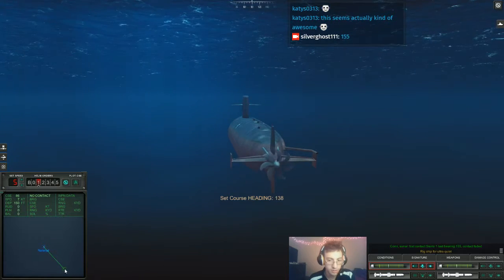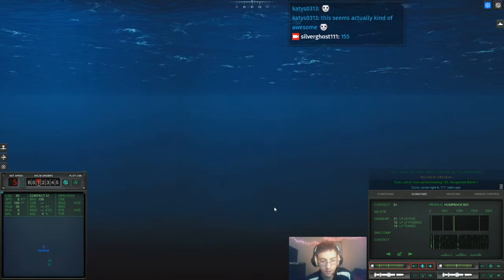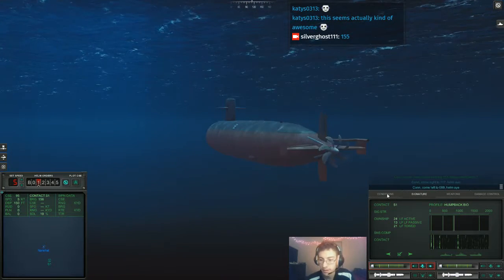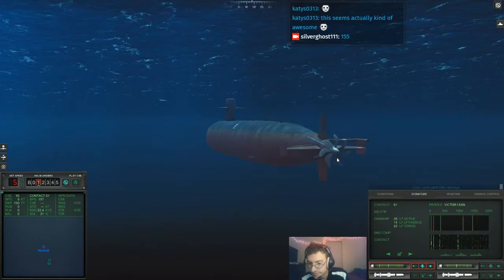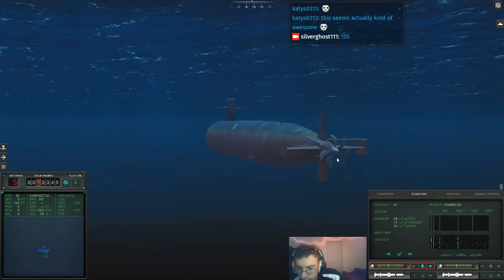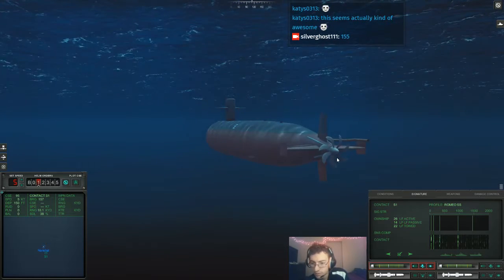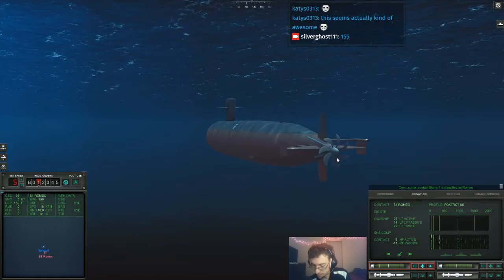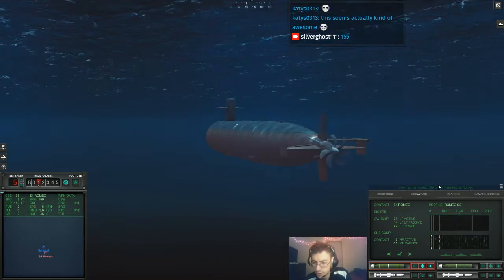We are not heading in the right direction - come right. Con sonar, new contact. Come right two one one seven, helm eye. All right, Sierra one - no idea what it is actually. Chat, what do you guys think? It's either a Romeo or a Foxtrot. I think it's a Romeo. Con sonar, Sierra one is classified as submerged submarine. Here's Foxtrot's lines, here's Romeo's lines - I'm thinking it's a Romeo but it's really hard to tell, especially around the 300 bandwidth.